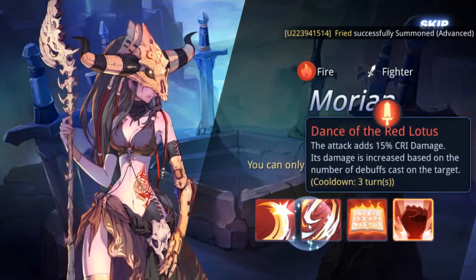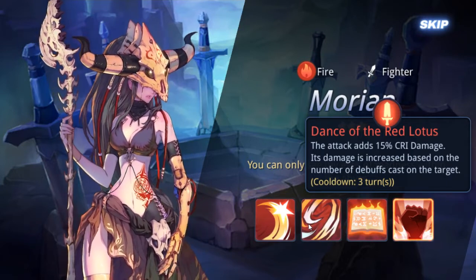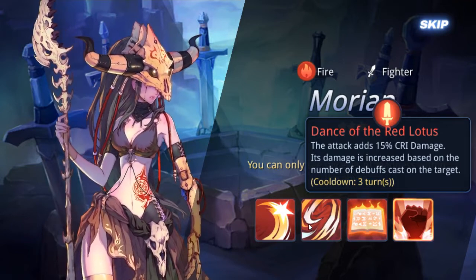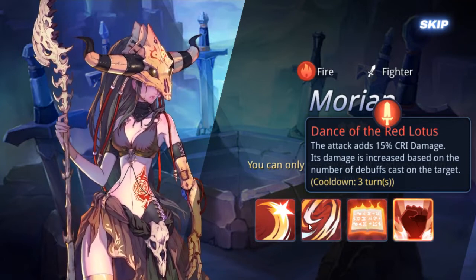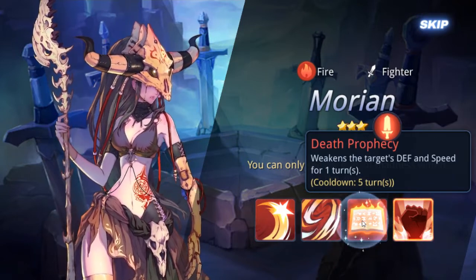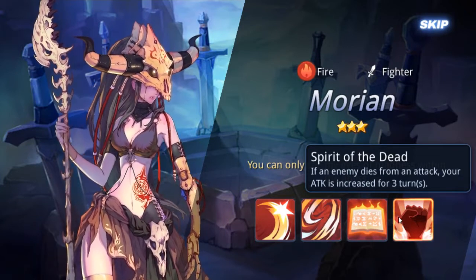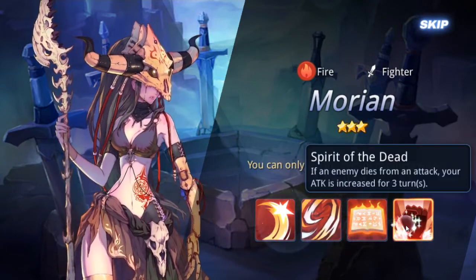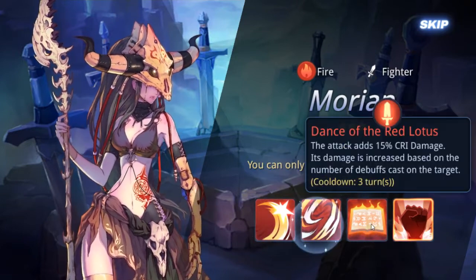Next character just cuts the enemy in front — can't get simpler than that. Second skill adds 15% crit damage and increases damage based on the number of debuffs the caster has — so you can build a debuff team and bring her in to just kill somebody. She also weakens the target's defense and speed, and if an enemy dies from your attack you get an increase in power.